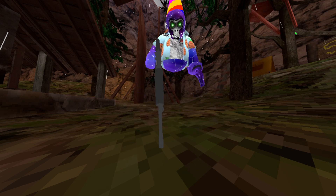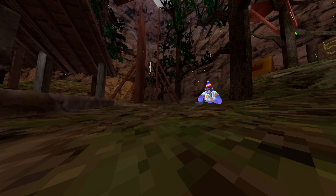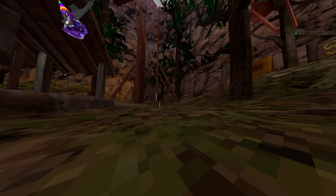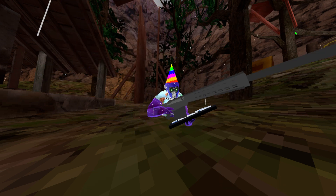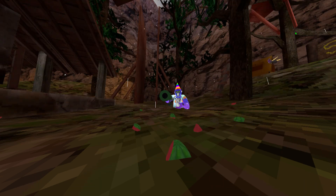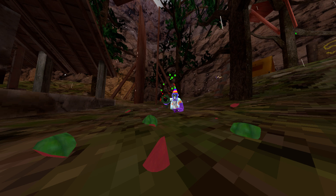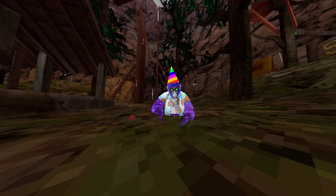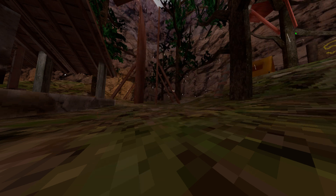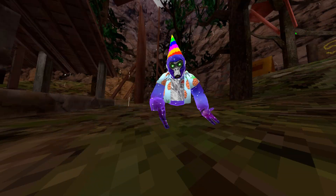The next one is a rifle, and these have knockback too. The next one is a sniper, which has a lot of knockback but not the most. A melon cannon has no knockback but it shoots a melon.